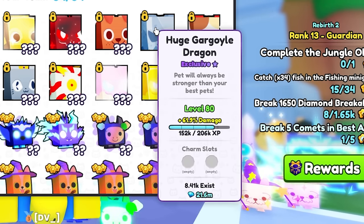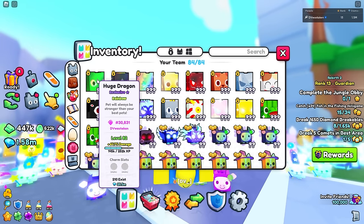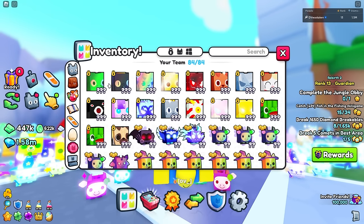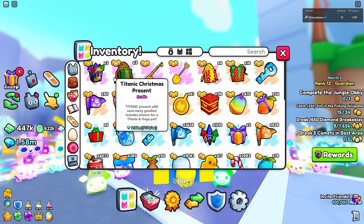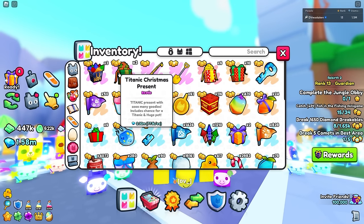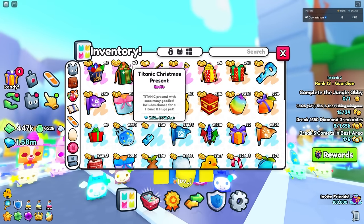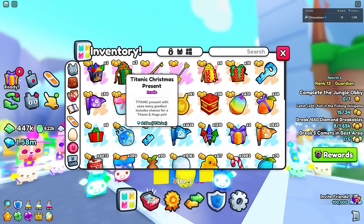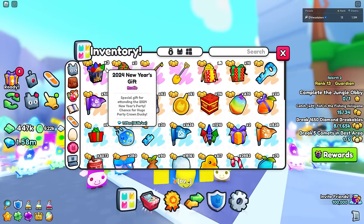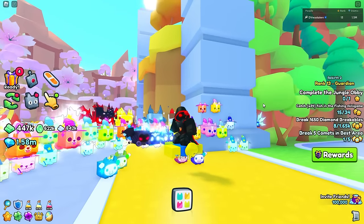Over time supply diminishes because people stop playing — all those pets just sit in accounts not in circulation. A really old pet like the huge dragon might only have like five or ten still in circulation. Players stop playing roblox or forget their accounts. The titanic present is also going to continue to go down in supply because people open them — same with old eggs. So the present is going to keep going up in value. That's why limiteds are so valuable — you can't get any more of them.